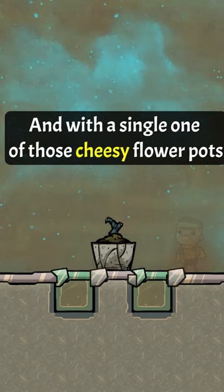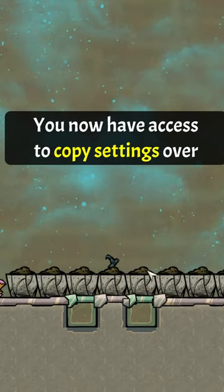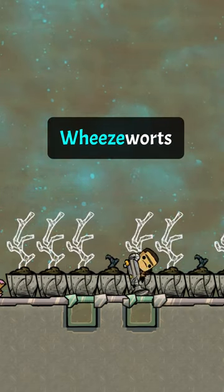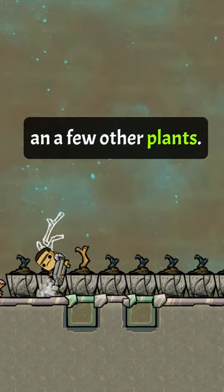And with a single one of those cheesy flowerpots, you now have access to copy the settings over to as many flowerpots as you want. This works for mealwood, wheeze warts, crop fruit, and a few other plants.